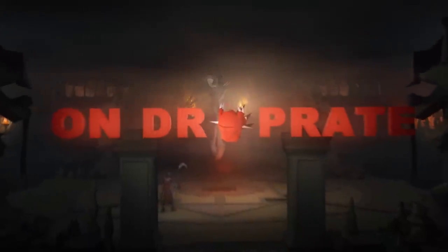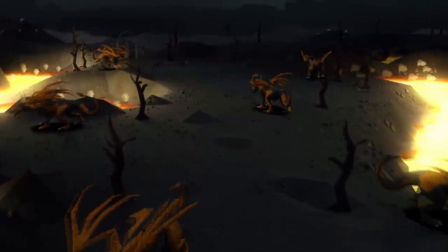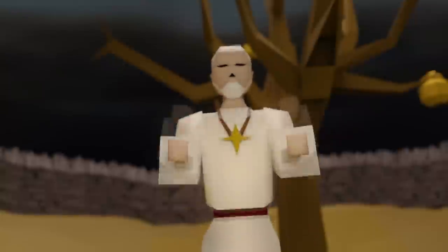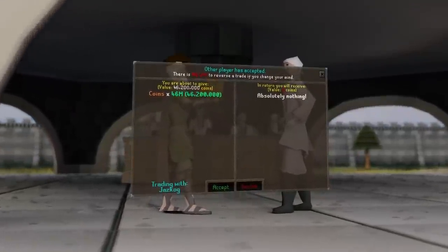This is On Drop Rate, a series where I hunt items in Old School RuneScape within their stated rates according to the OSRS wiki. If I get the items within their rates — for example, up to 10,000 lava dragons for a visage — I get to keep everything I earn during the grind. If I do not receive it, I have to give away half the loot to the viewers. With that, let's get into today's episode.